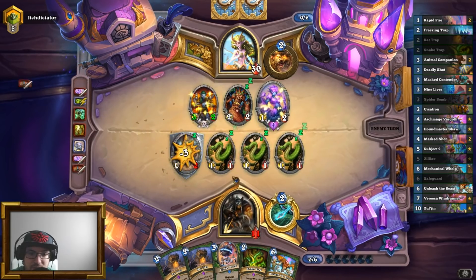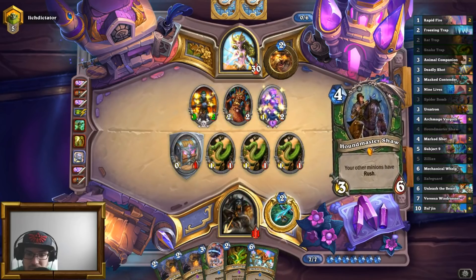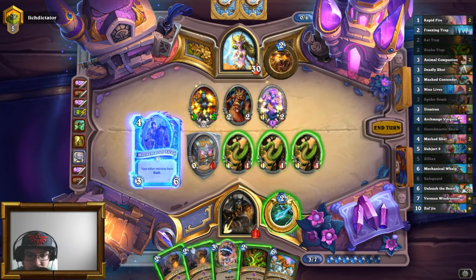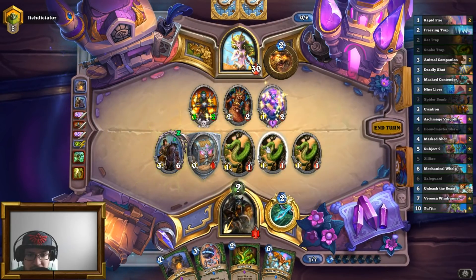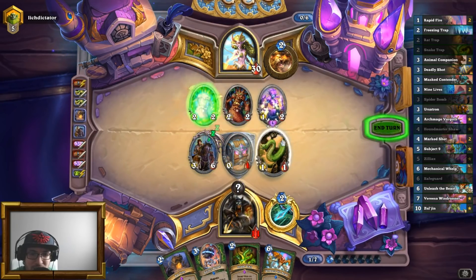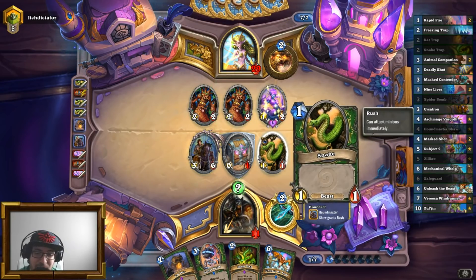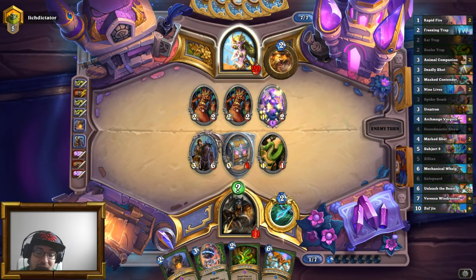He's getting Treants. I'll play Houndmaster Shaw. I'll play the Rat Trap, and then kill this just to proc it, so I do get the Rat Trap eventually. I feel like he's going to pump up everything that he's got. I might also just be dead straight up. If he's got Savage Roar, I'm dead — just saying.